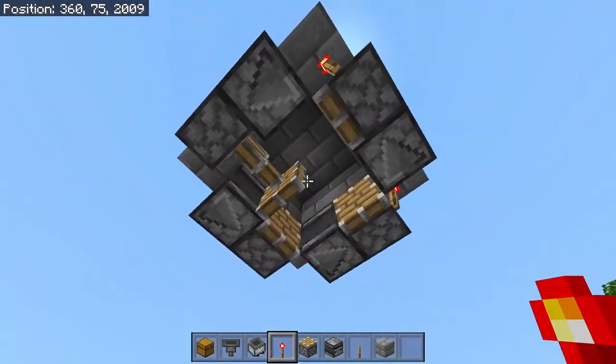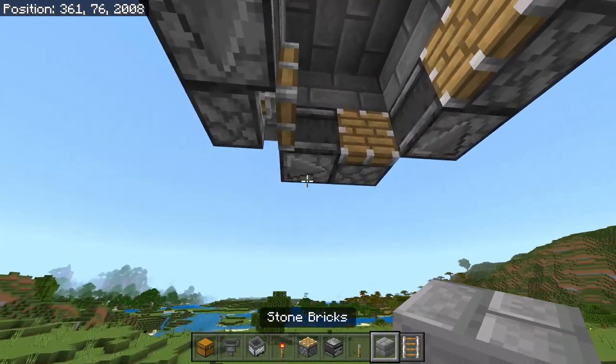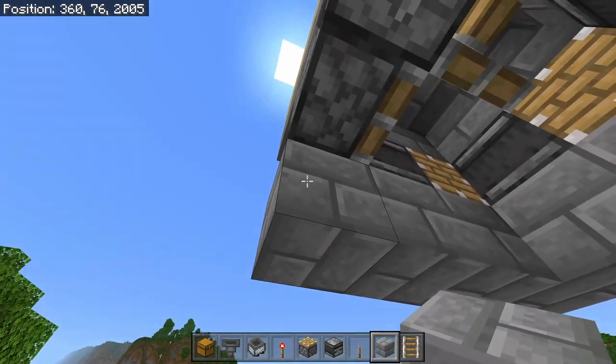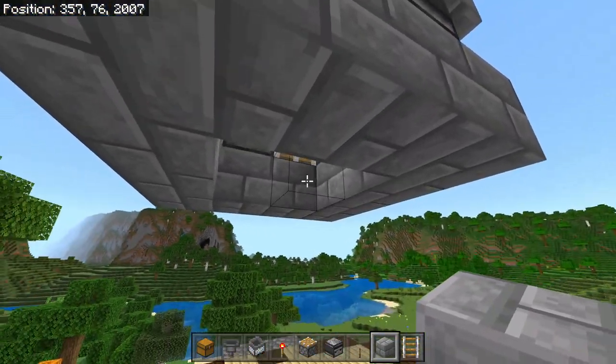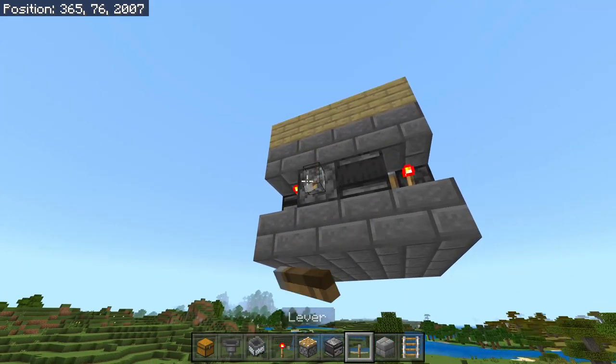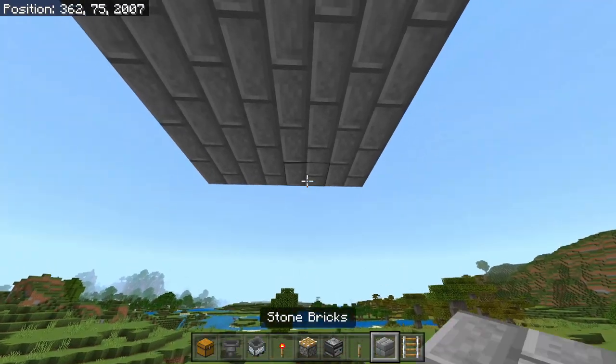Go ahead and place down a 4x4 of blocks right underneath of the trident killer — this is going to allow us to pick up all of the drops. We're going to throw down a lever on one of these pistons and turn it on so that the trident killer stops and you don't have to listen to it.